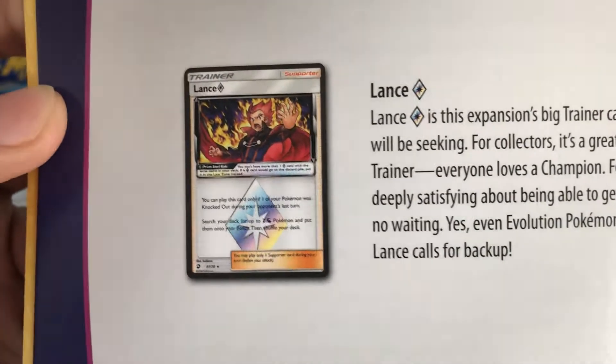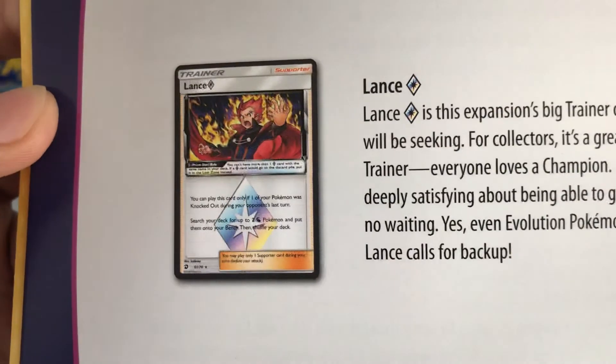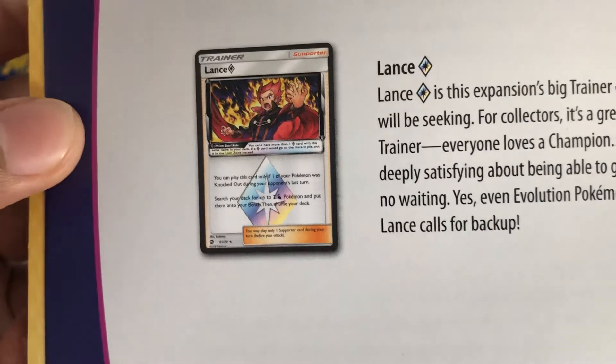Of course we also got Rosa, which is still going to be played a lot in some decks before she gets rotated out, so some people might play this in expanded. That's why Lance is at number two.